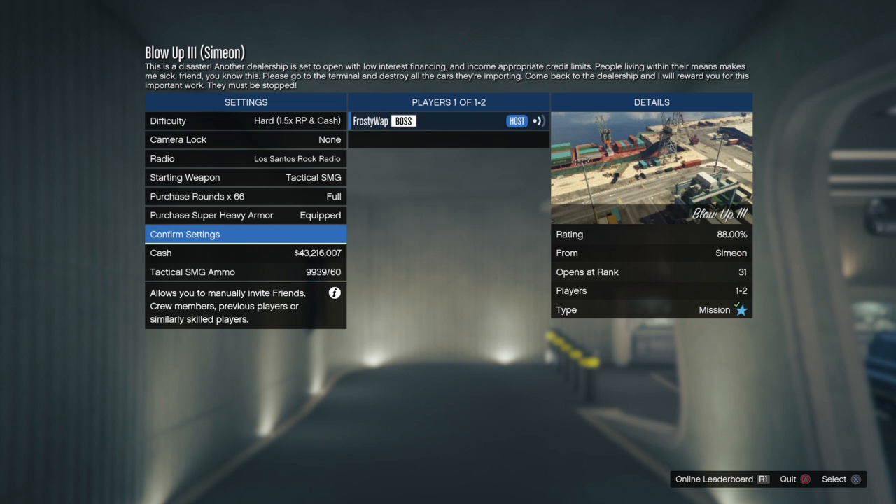All we had to do was go to a rival dealership in Davis. Actually, that was the first one. The second one is going to a parking lot in Vinewood and blowing up a bunch of cars, then stealing a yellow Banshee and delivering it to Simeon. So now we're doing Blow Up 3.